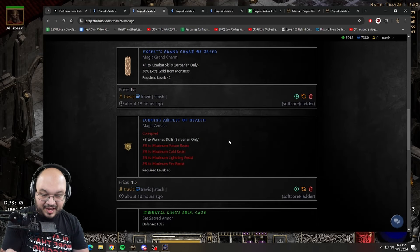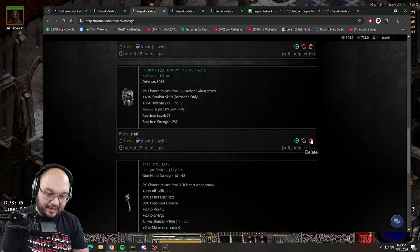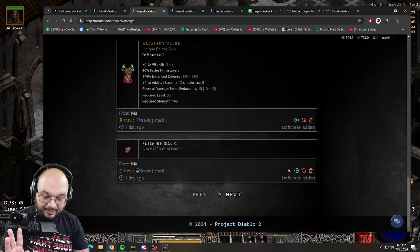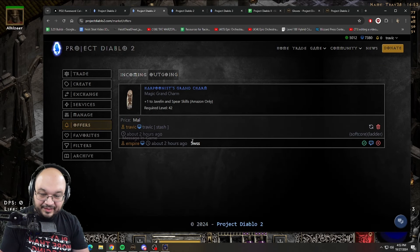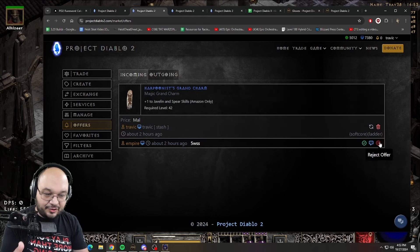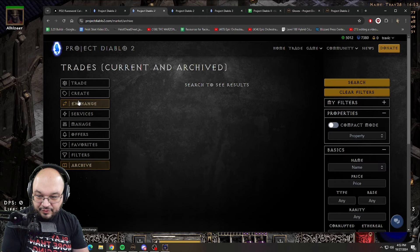Unfortunately the trade website doesn't automatically remove sold items, so I need to come in and manually delete them. For example, I sold this item to my buddy yesterday and didn't remove it - I just click delete and it's gone. For items I want to keep, I can leave them listed. You can also check your offers - I got an offer on this item and answered. There's a way to start a chat, and you can see incoming and outgoing offers, reject offers, delete messages, and check your favorites.